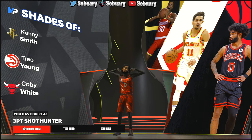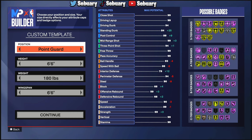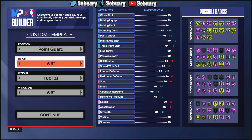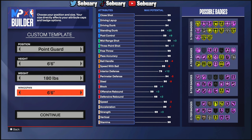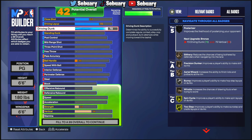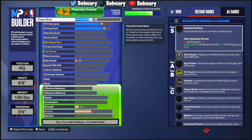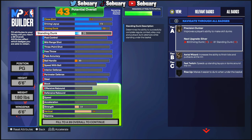You have built a three-point shot hunter, and this is truly the start of your comp guard journey. Now I'm going to give you the best 300 build at 6'6" — the stats are going to be better because you are 6'6". The point guard position, 6'6" height, 180 weight, 6'6" wingspan. For finishing: 78 driving dunk, 73 driving layup, 53 close shot, and a 72 standing dunk.